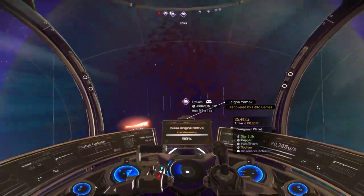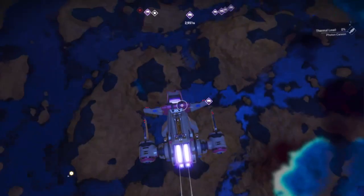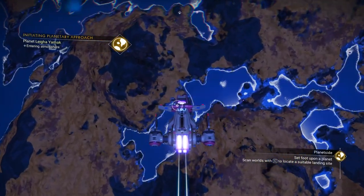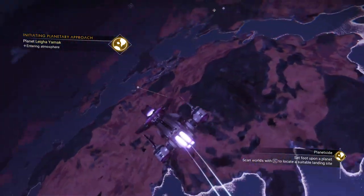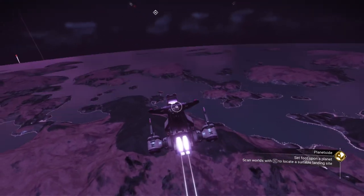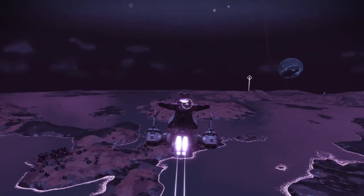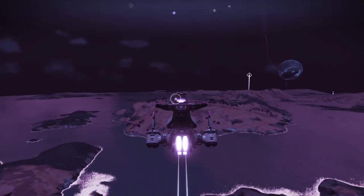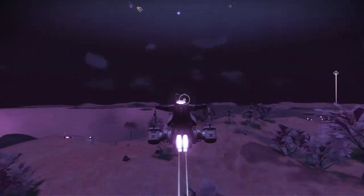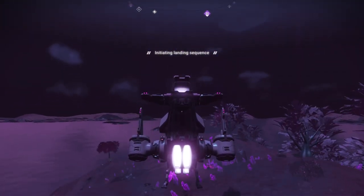Maybe they just mean number one base — 'Elysium.' Hey, we apparently created that base. We're not going to use the base to land at for now. I notice this is primarily a water planet, so I'll head towards water so we can discover some aquatic creatures. I'll aim for that bigger island on the right and check things out. Coming in for a landing.